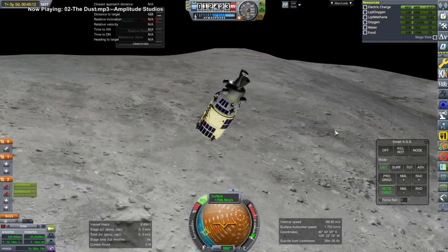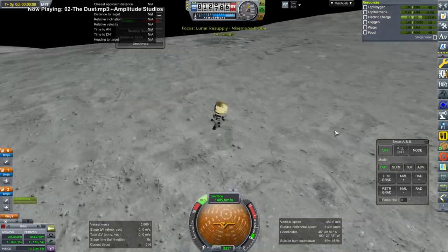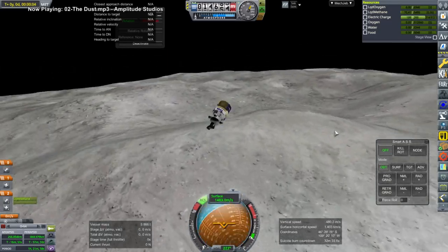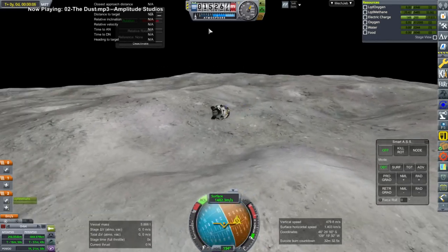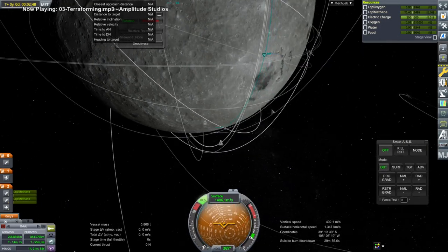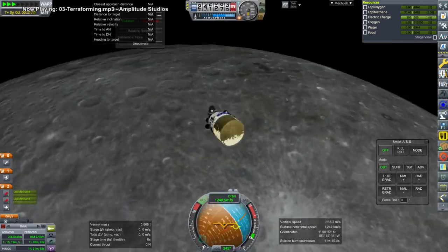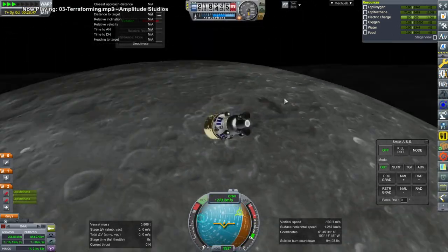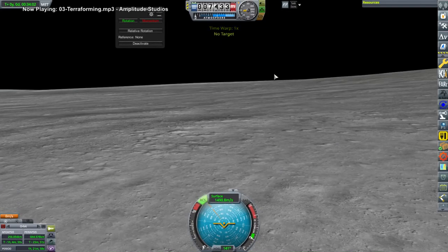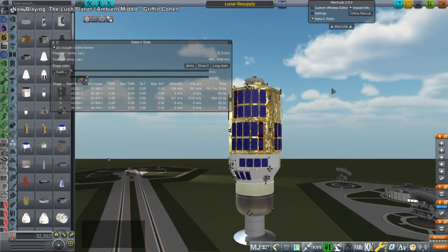This is a spent supply vessel — empty of food, water, and oxygen — and we are deorbiting it so it doesn't get in the way or clutter the save. We do that by smacking it into the moon. Unfortunately it ricocheted; at least the top container blew up, but the rest ricocheted off and attained a fairly high altitude — I think 230 kilometers or more — before smacking into the surface again. You can see its apoapsis there. Mir, the station in polar orbit around the moon, is nearby. Unfortunately, no grand explosion for the final impact.